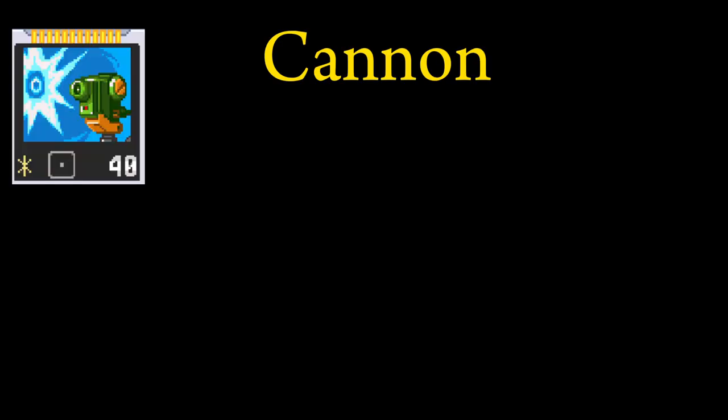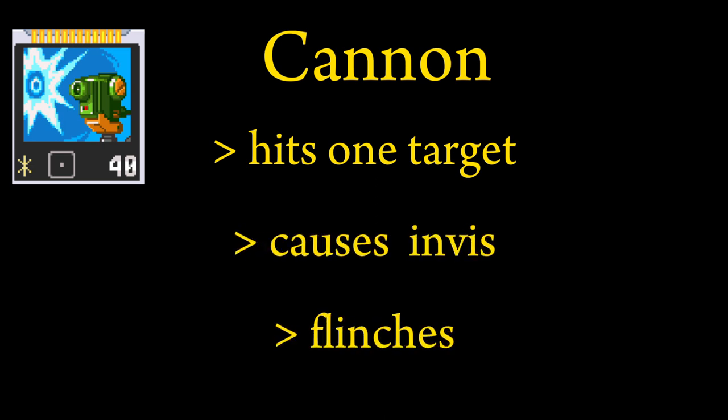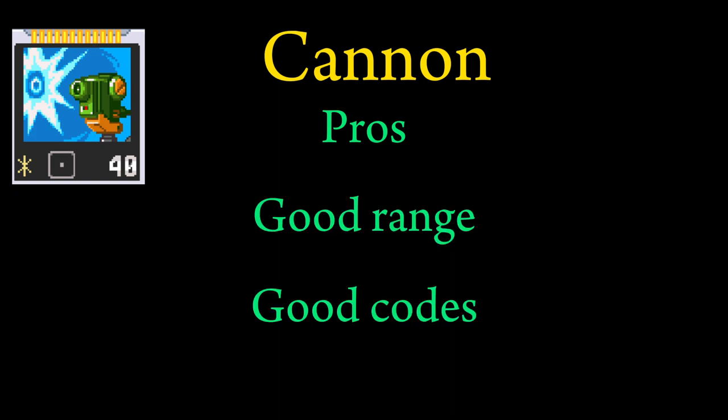In summary, the Cannon chip hits one target in the front, causes invis, and flinches the enemy. Its cons outweigh the pros, in that its damage is poor, the animation is slow, it can prolong fights due to invis, and can't hit through obstacles, but it has good range and good chip codes.